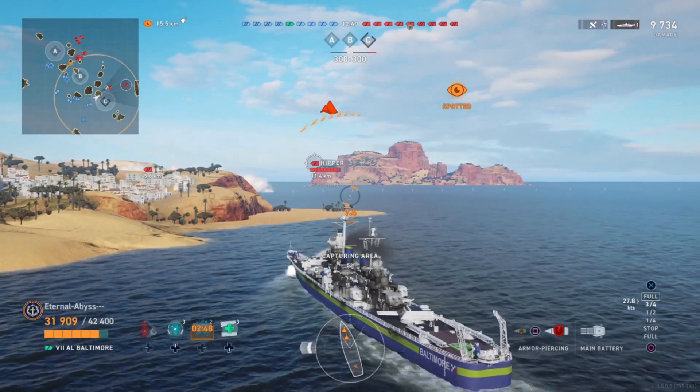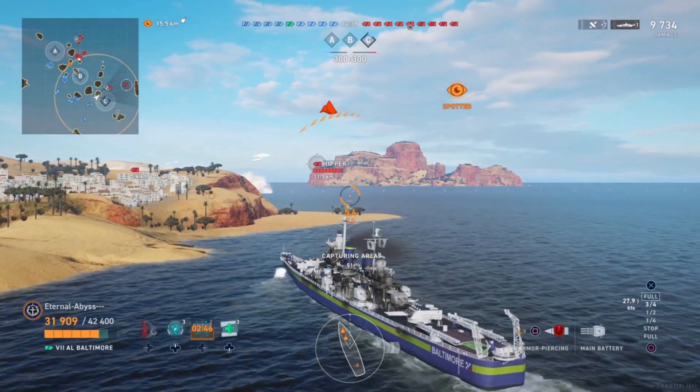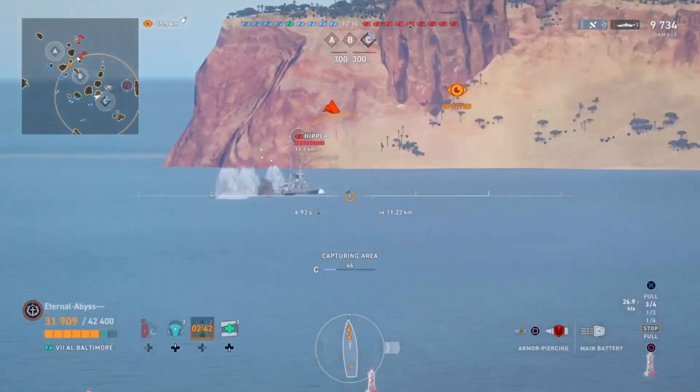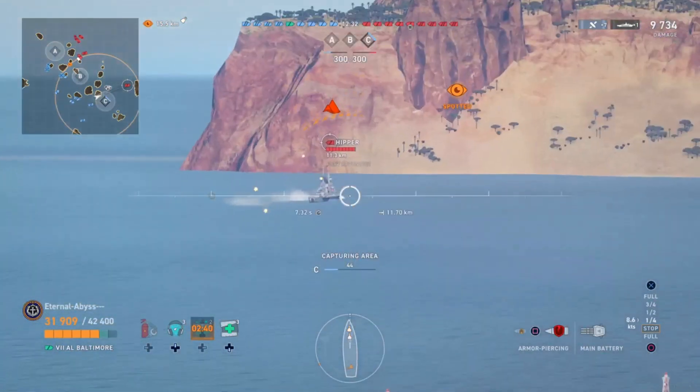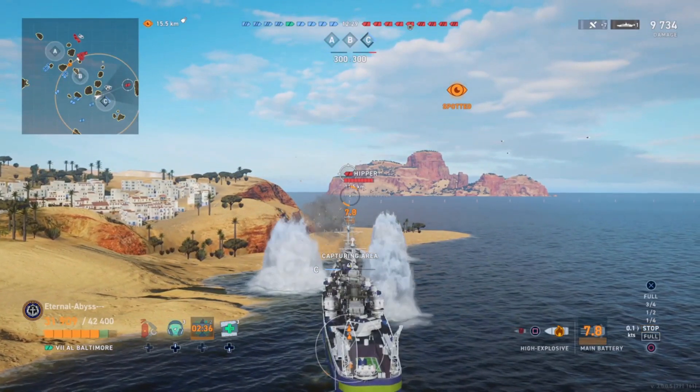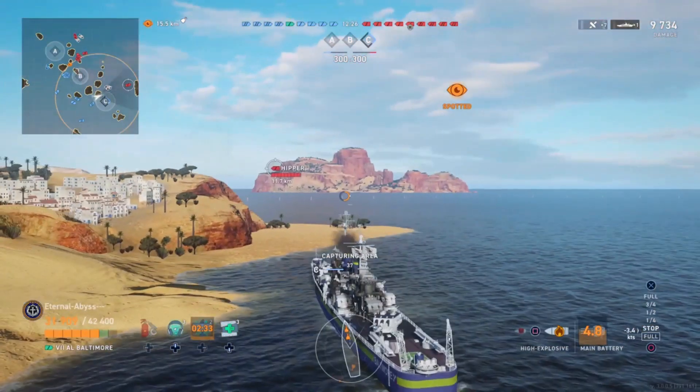On the friendly team we have two Yorks, a Fiji, a Mogami, Eternal Abyss in the Azure Lane Baltimore, a Scharnhorst, and three Massachusetts. This was captured just as the C3 campaign started but when there was still quite a lot of Massachusetts in the matchmaking.